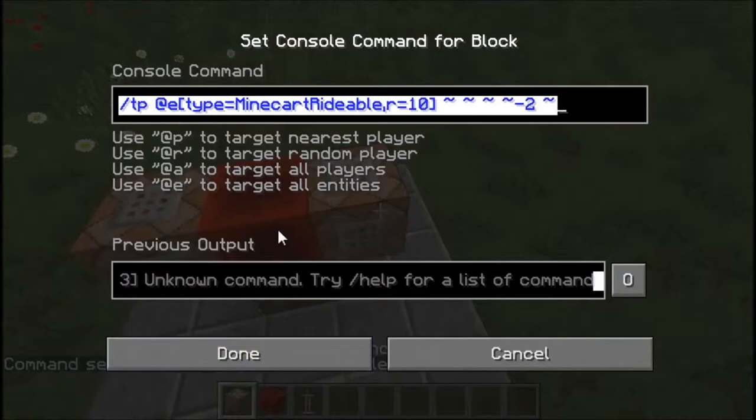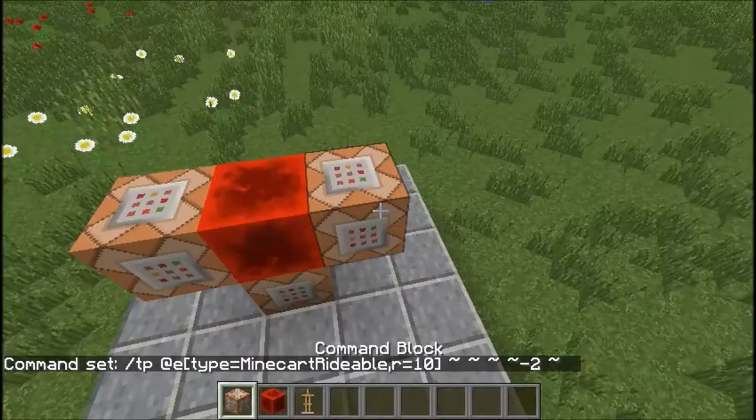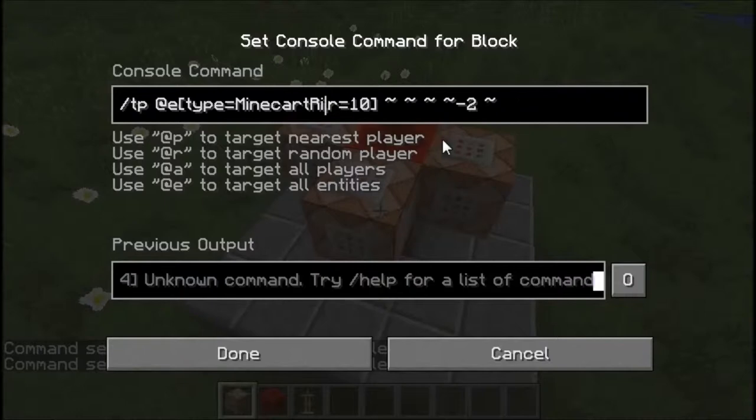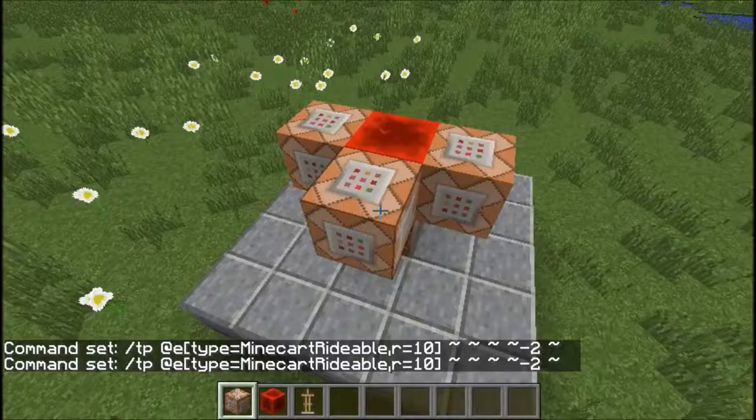Then we want a very similar command, so we're going to do Ctrl+C and copy that one over. This time instead of MinecartRideable we're going to use ArmorStand — I think it's spelled like that. And this time instead of minus two, we're going to be using five.